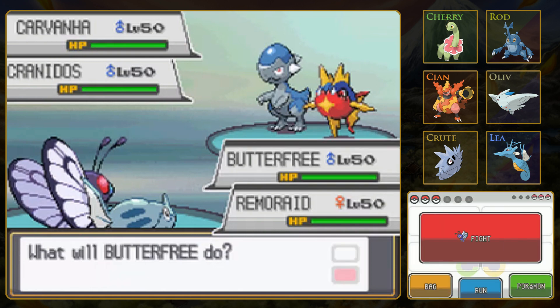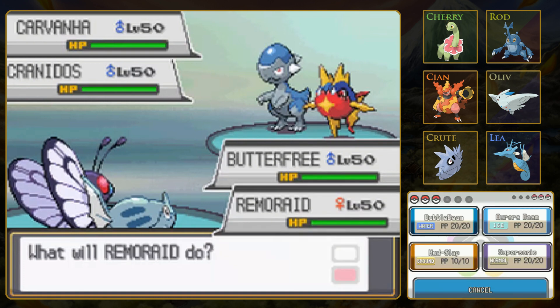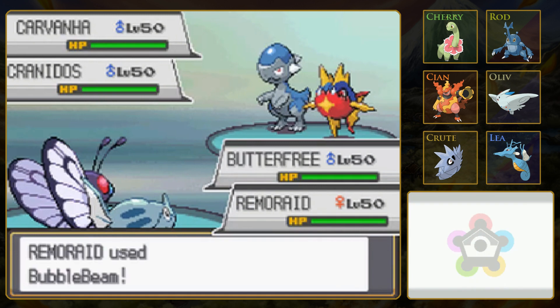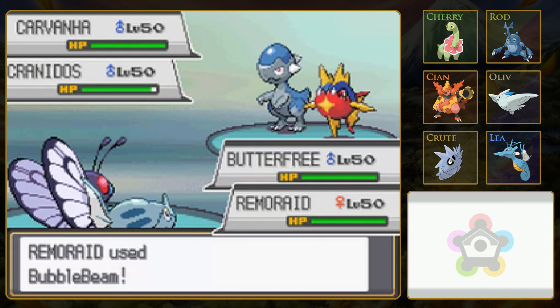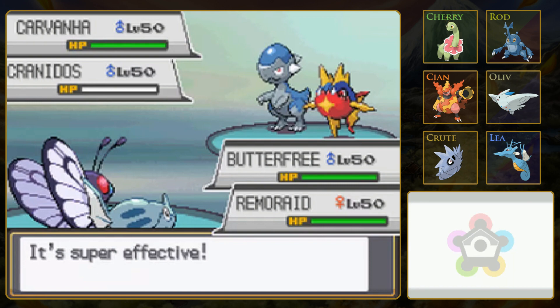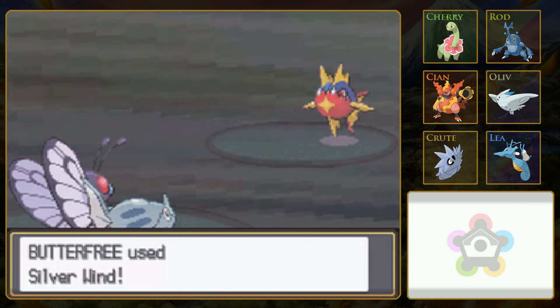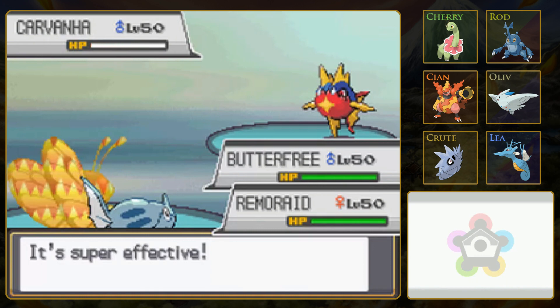So what we are going to do is hope that I am right about Carvanha being part Dark type, in which case it'll be weak to Bug. And Cranidos is going to do a crap ton of damage if it gets off even one attack. Maybe I should double up into Cranidos to make sure it doesn't get off any attacks. But apparently at this level, unevolved Pokémon are one-shot by everything anyway. I'm pretty sure this is super effective - yes, it is. Very nice.